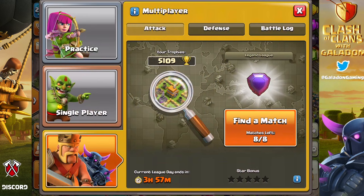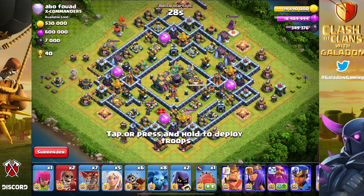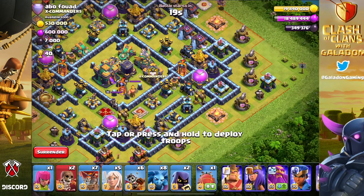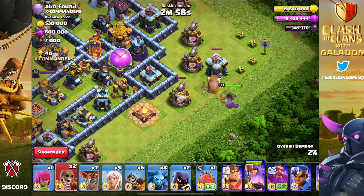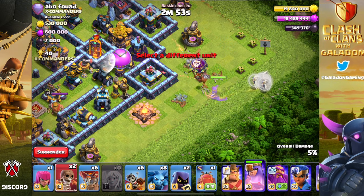This is kind of an experiment - I realize it's a strange couple of videos outside the usual content, but I thought it would be fun to do something different. For the first attack we find a relatively crowded ring base, which makes life a little difficult because it's not like any of the anti-three-star war bases we saw in yesterday's tribe episode. So we just yolo it.